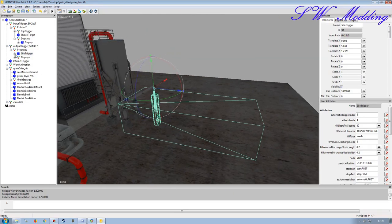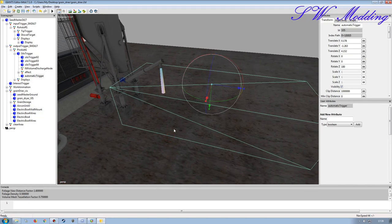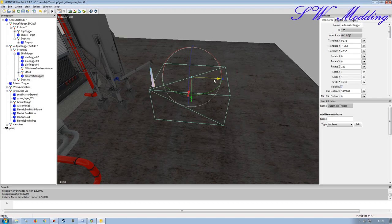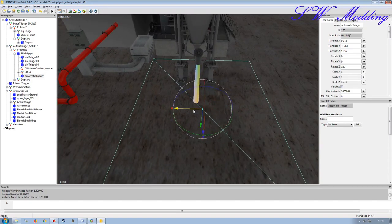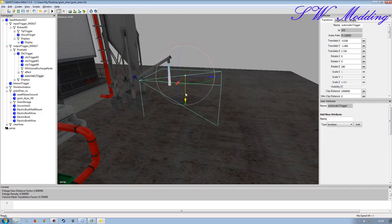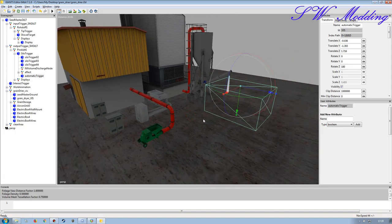Inside this we've also got the automatic trigger. With the Fabric script and M Company you can come in here and in-game it will give you the option for manual fill or automatic fill. I don't need it to be quite as big as that so I'll make it slightly smaller. This is something that can be adjusted as needed - sometimes you think it's positioned perfectly but once you're in-game something doesn't work and needs a little tweaking.